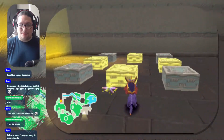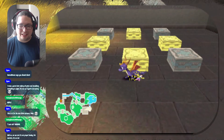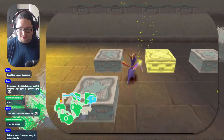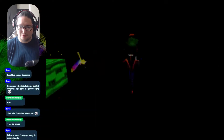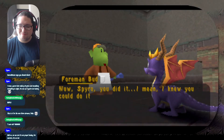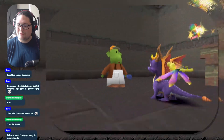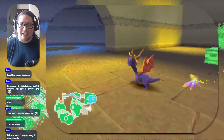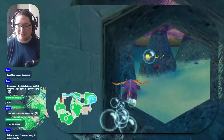This may look intimidating at first, but there's a little hint — an easy solution. The term is: step on all four corners. There we are! 'Wow Spyro you did it! Now meet me at the pond for the next challenge.' I remember struggling with this and then finally I read online that you can just hit all four corners. Yeah, that kind of negates the whole challenge of it.